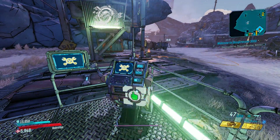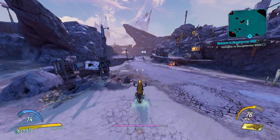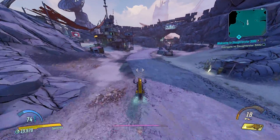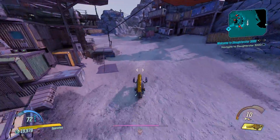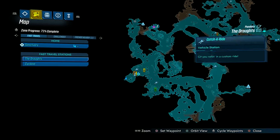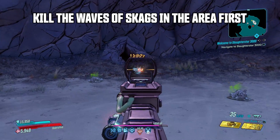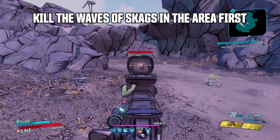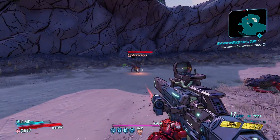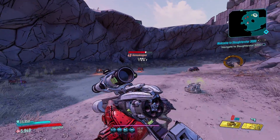First up are the Demoskaggons. This is the first rare enemy spawn, and like all the other enemies on this list they can also be found on the bounty board in Sanctuary whenever people on your friends list find them. They are located on Pandora in The Droughts, just across the ridge jump past this little tower in this little enclosed area with a rock in the middle. They always spawn as a pair and both can drop loot.